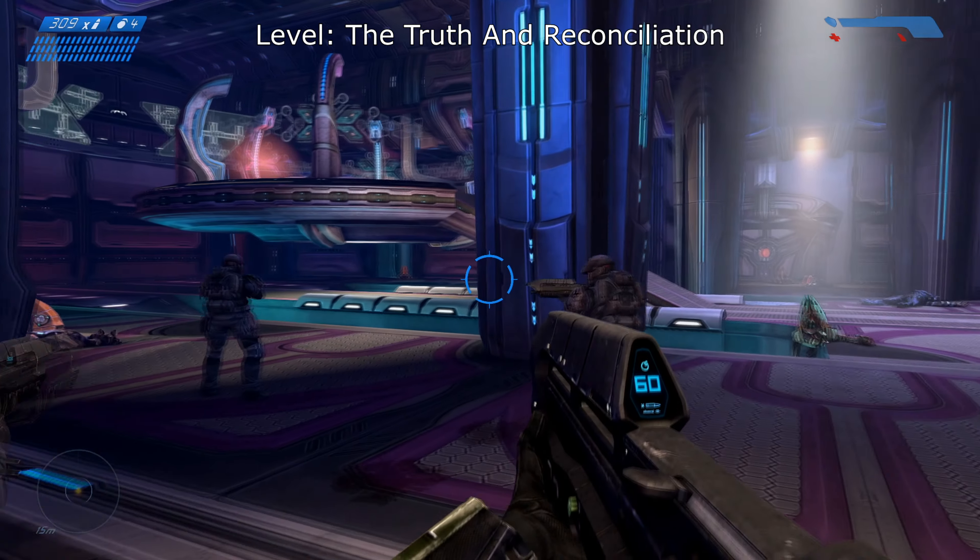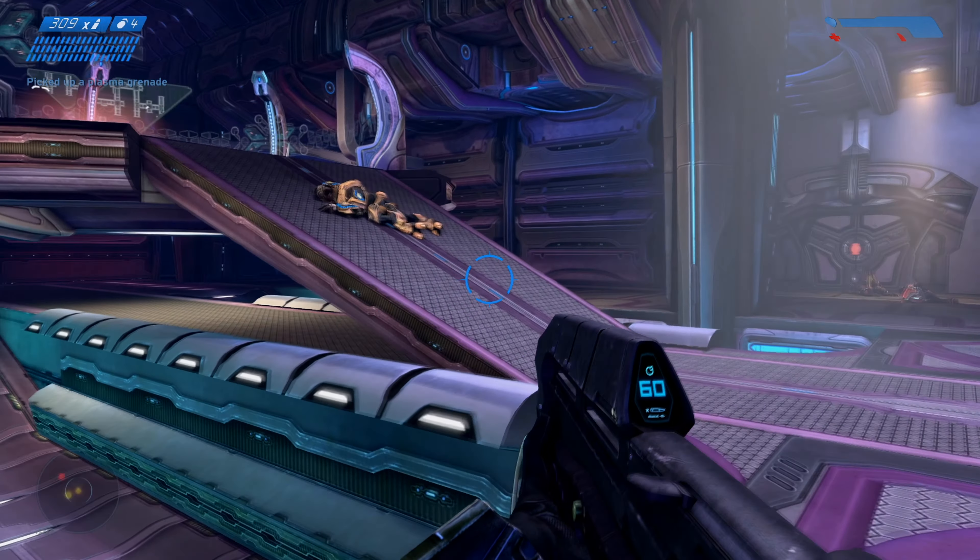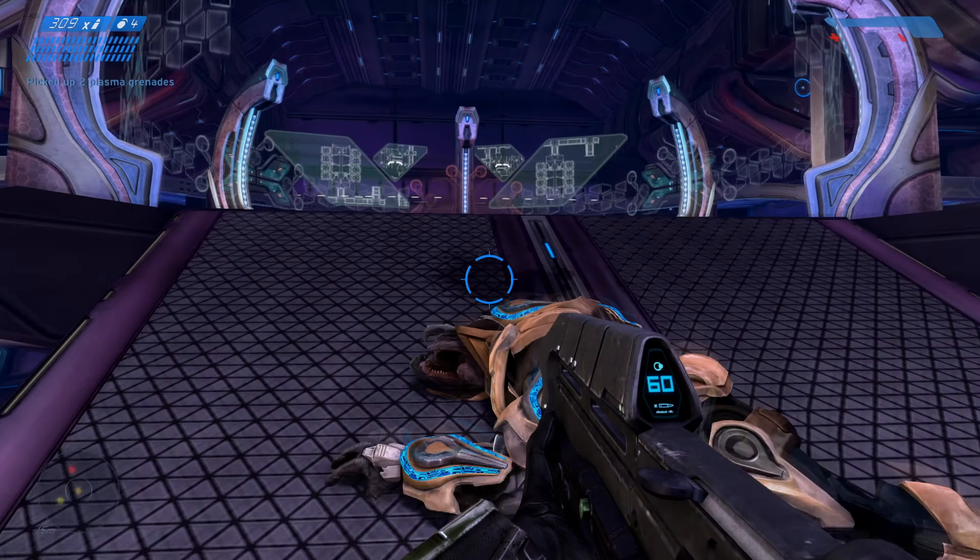On the level the Truth and Reconciliation, you'll reach this command centre with a bunch of elites. The terminal's right up the top in the middle of the room.